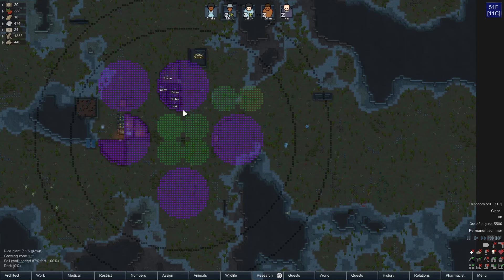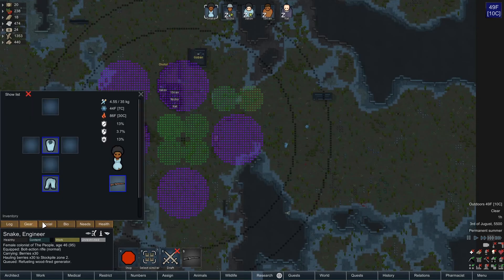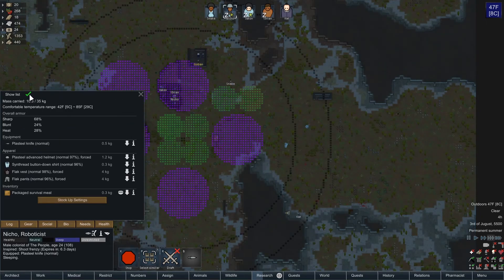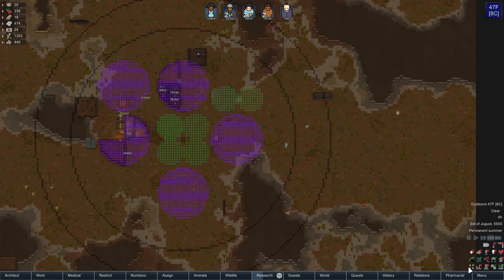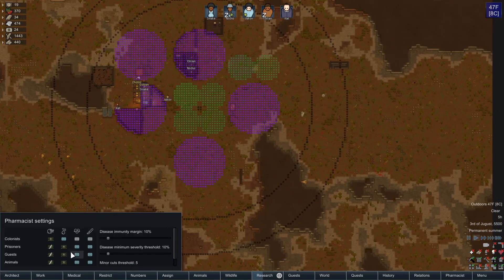I'll mention a couple really quick. One is called the RPG Style Inventory mod, which gives a much better gear view. You can see a lot better what exactly people are and aren't wearing. If we go to Nico, you can see his helmet, his armor over top of his regular clothes, and then you can do the force drop and all that. You can change it back in list mode. And there's the pharmacist mod, which I think is really useful.